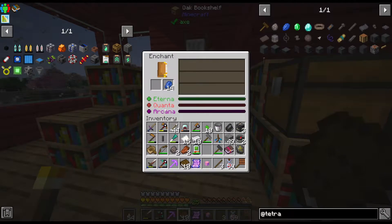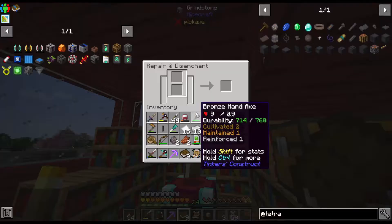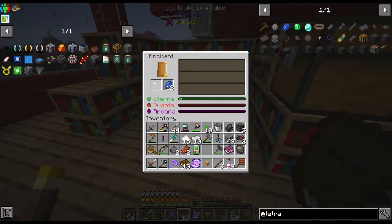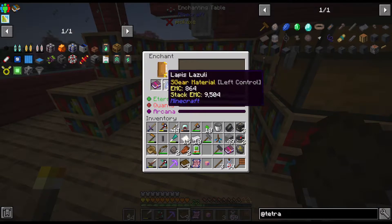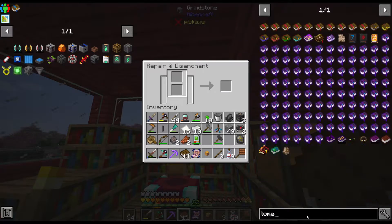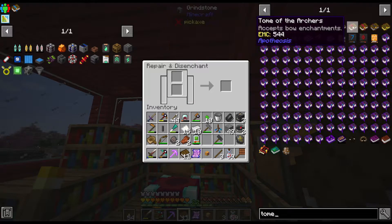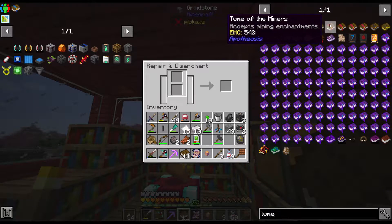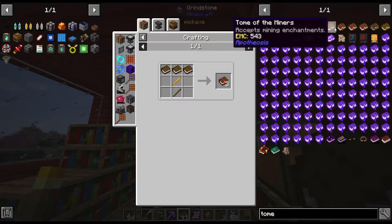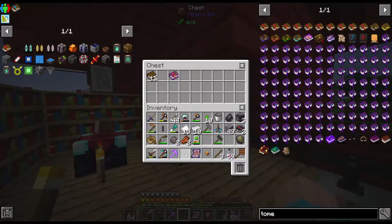Soulbound — let's grab that. Capacity, step height, loyalty, block reach — just gonna grind those out. Loyalty, leech one, ender, riptide, knockback. Wait, I do remember there's like a tome of some sort — here it is! Tomb of miners. It needs — oh gosh — but we're gonna bookmark this: Tome of Miners. So yeah, we're gonna have that. There you go.